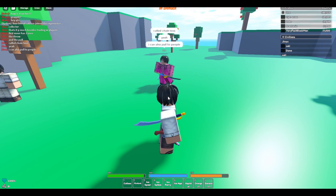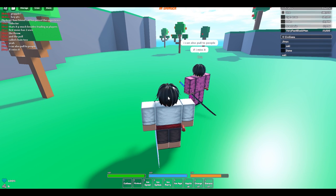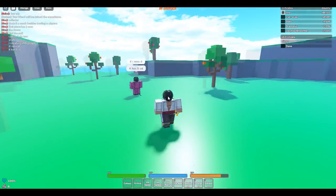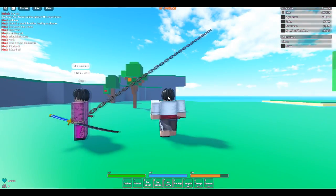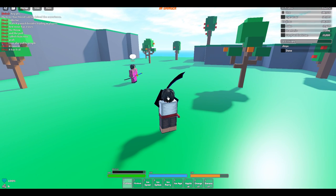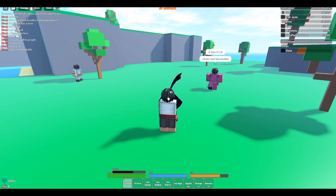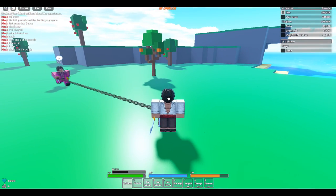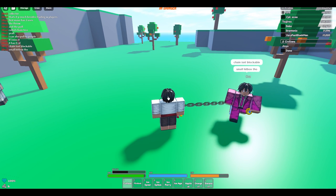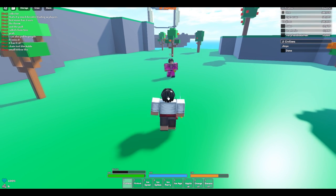Alright, so you can pull toward people or pull away to grapple — literally grapple. If you miss it, you get zero cooldown. Oh my god, there's a lot to Chain. Can you block it? Let me check — my Haki's bad because I haven't been training it. But Chain isn't blockable — you can't even block it. You can pull people toward you too. Small hitbox, but you can still spam it even if you miss.